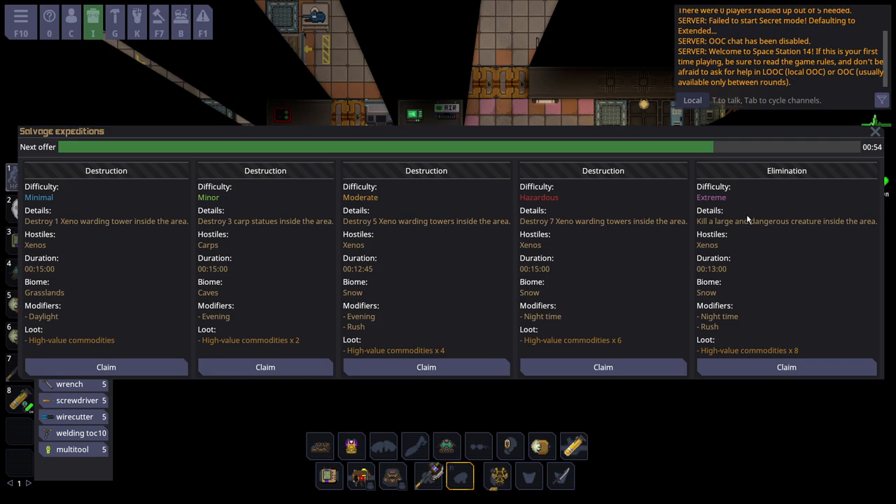I would absolutely not take the Extreme one unless you want to guarantee kill yourself if you don't have guns and a good bit of people with you. Soloing these is going to be very, very difficult, if not impossible, unless you're armed to the teeth. You probably want your entire Salvage team with you to take an Extreme mission. I'll just take the Minor one, which has two high-value commodities in the loot pool.